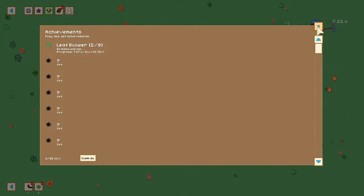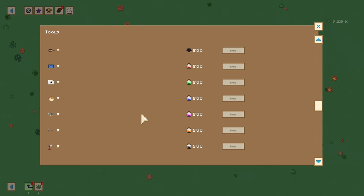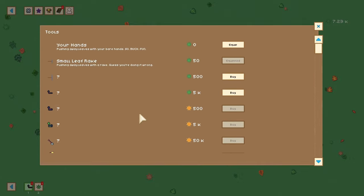There are a couple of currencies in the game, as we can see in the store. There is a lot of things you can purchase here. I don't know what most of it is — we're going to get basic for now.